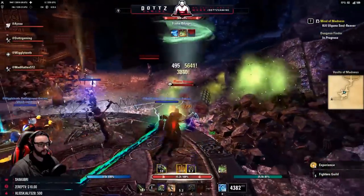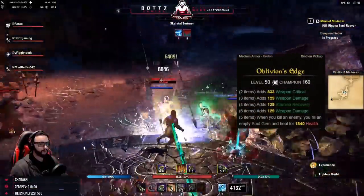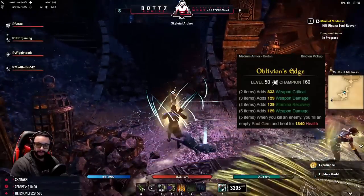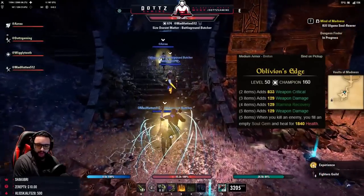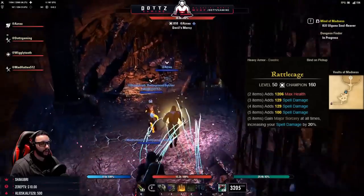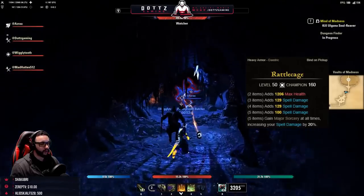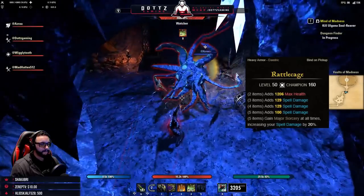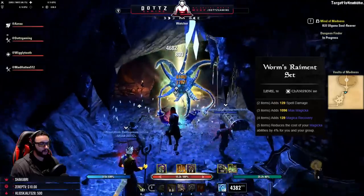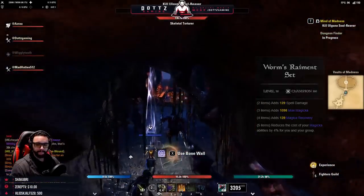We also have Oblivion's Edge — please sense all the sarcasm — with a line of weapon critical, two lines of weapon damage, stamina recovery, and the five piece fills an empty soul gem and heals you when you kill an enemy. We have Rattle Cage, a heavy armor set with spell damage and major sorcery increasing your spell damage by 20%. Finally, Worm's Raiment reduces the cost of magic abilities by 4% for you and your group.